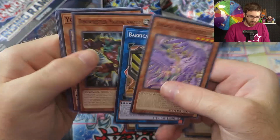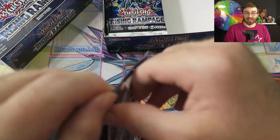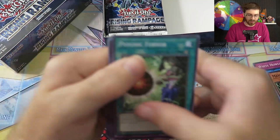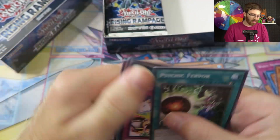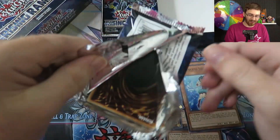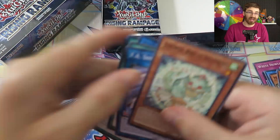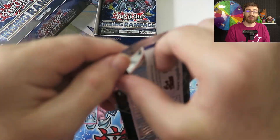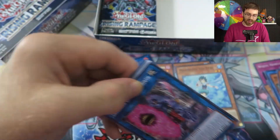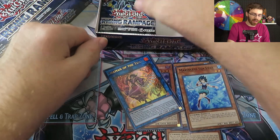I played Sky Strikers and did the LCQ at Nationals — the Last Chance Qualifier — which runs on the Friday before the main event. If you win, you get into the tournament. We ended up winning that. In the main event I went 3-0 right away, but then lost two in a row. Rather than grind it out, I just entered side events instead of waiting 40 minutes between each main event match.